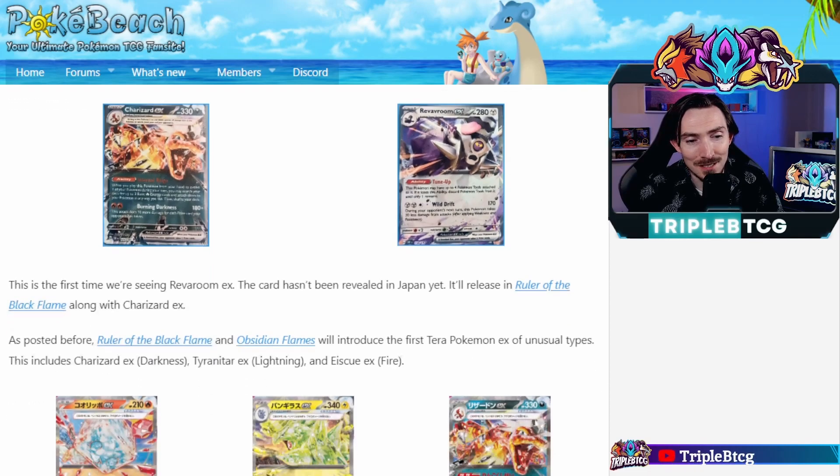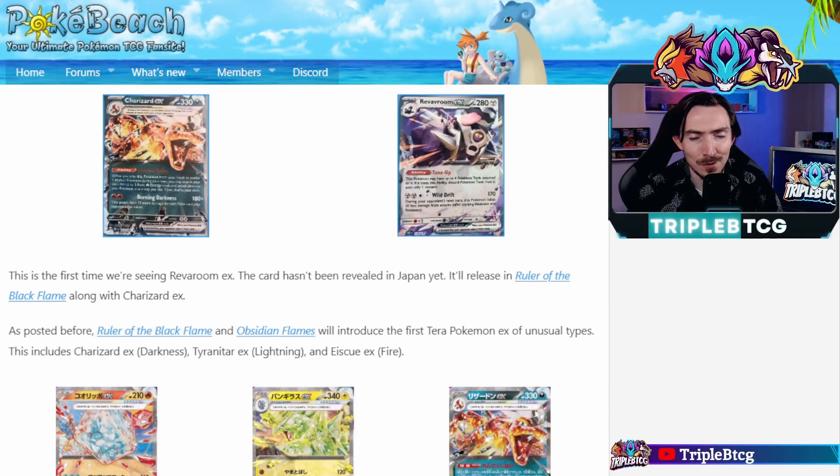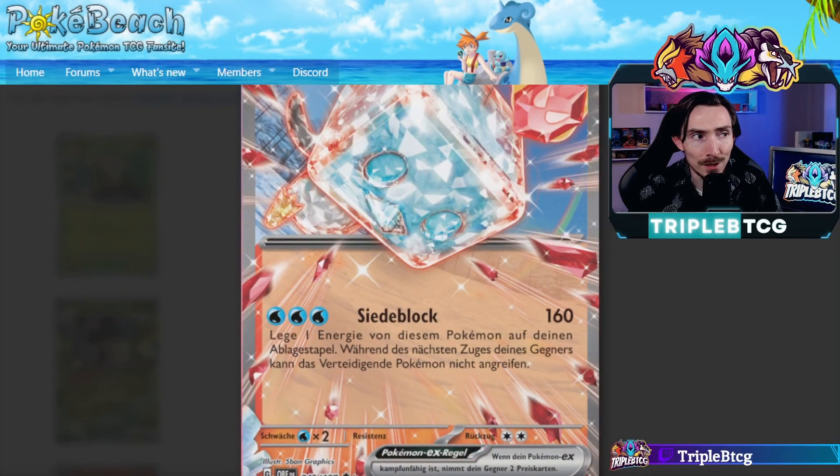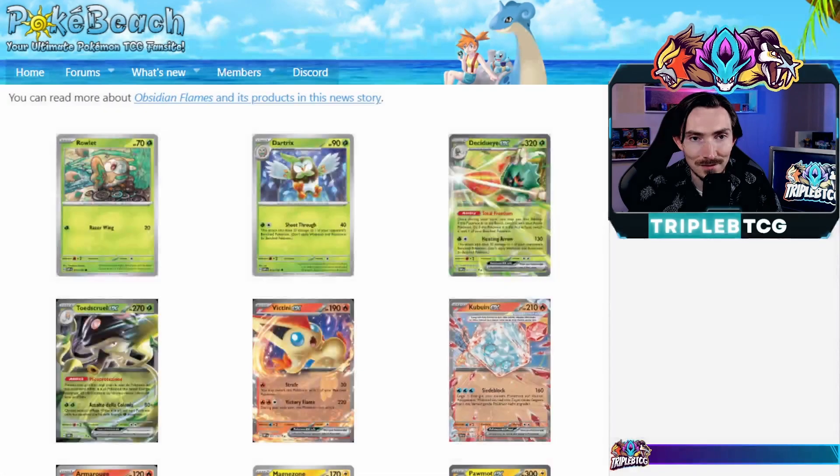We are also getting to see the Tyranitar — the Ice Cube — here again, but we don't have the English one. I don't know what language that is. Who calls Ice Cube Kabuyian? I want to say it's German. Some of those words look German — Warfriend — gotta be German. Let me know in the comments if you know what language that's from.